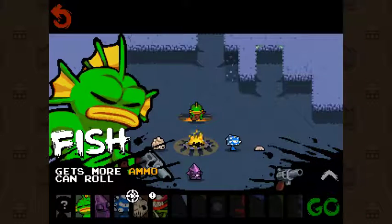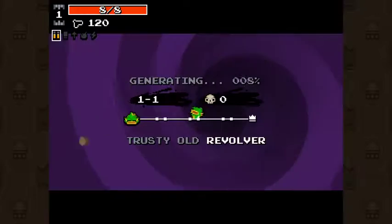Hey guys, blood icicle 76 here, unlocking the horror which is this guy. In episode 3 of Nuclear Throne unlock everything, I'll be doing it with fish, who gets more ammo and can roll with right click.